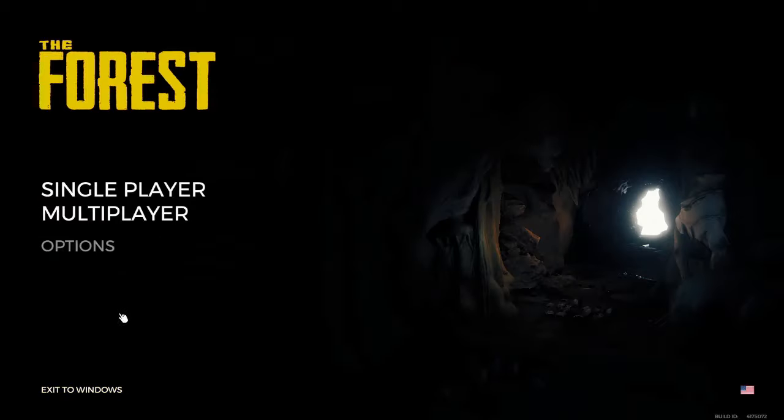After doing this, you want to go back to the menu and type in on your keyboard: 'developerconsole on' — all one word — and hit Enter.